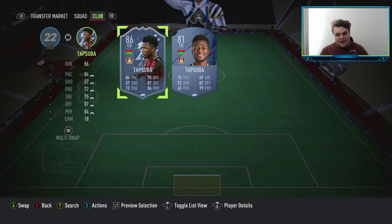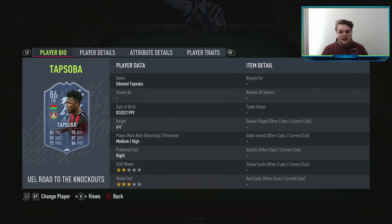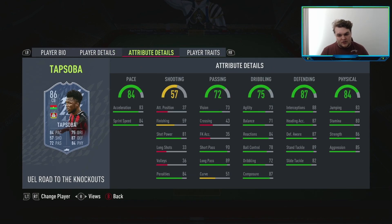The first centre-back is going to be Tepsoba. He has his Road to the Knockout card — it's not upgradable anymore. He's a three-star weak foot, preferred right foot at centre-back, 6'4", medium-high work rates. He's 23,000–24,000 coins on the market, making him one of the best value centre-backs in the game right now. Pace at 84 is still good at this stage. His dribbling, ball control, agility and balance are all very good for a centre-back. Passing is 90 short pass and 89 long pass — fantastic. He can also take penalties.